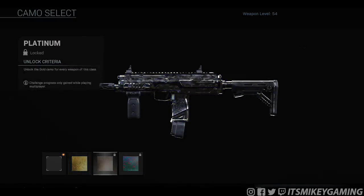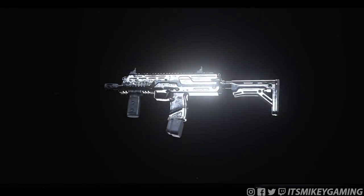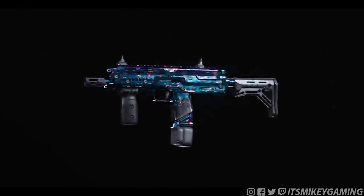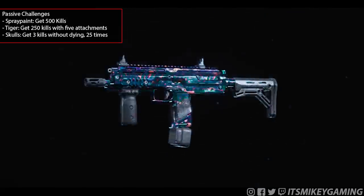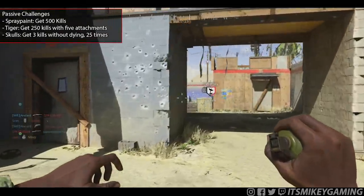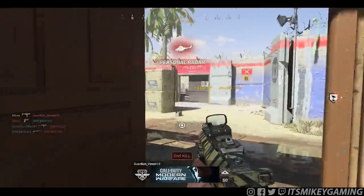Get every SMG gold and you get the Platinum camo for SMGs. Once you get every weapon in Modern Warfare to Platinum, you unlock the final camo, Damascus. Now some of these challenges are passive — meaning they will happen on their own without really trying for them. The passive challenges are Spray Paint, Tiger, and Skulls. They will just happen on their own; they're pretty easy, so we're not going to worry about them. That leaves us with 7 challenges to actively work on.